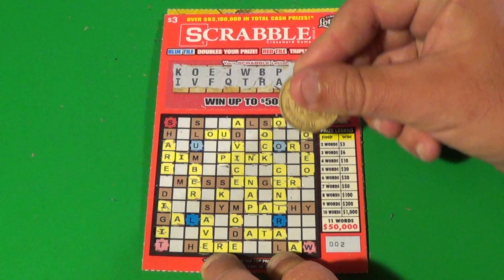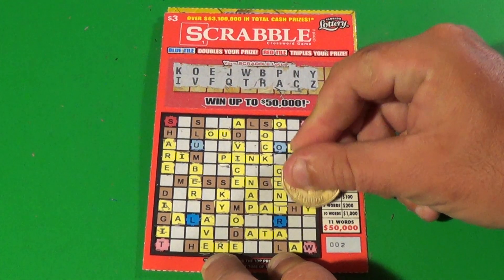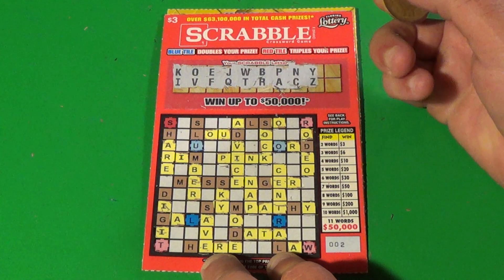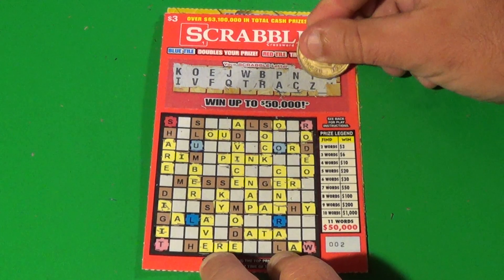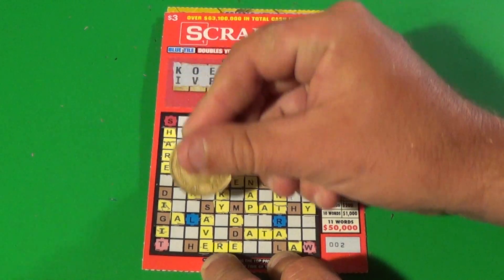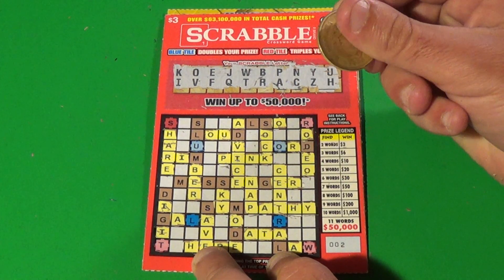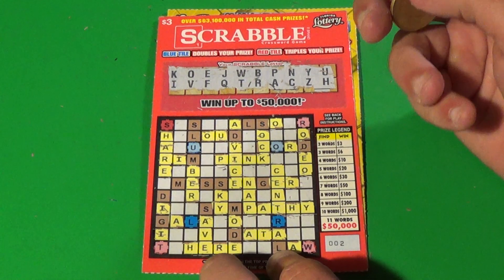Next two letters: Y and Z. We have a Y there, there's another Y, and there are no other Y's and no Z. Next letter is U, last letter is an H. We have an H there and we have HERE. So we have three words — that is good for six dollars. That looks like what we've got there because I see no other words.